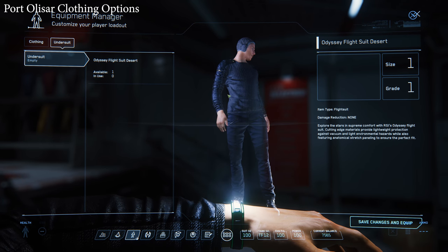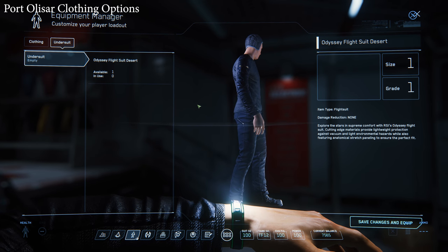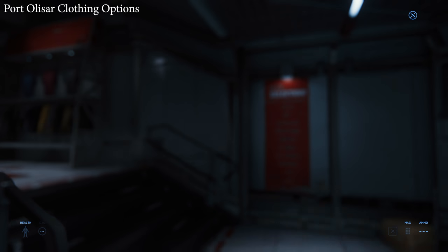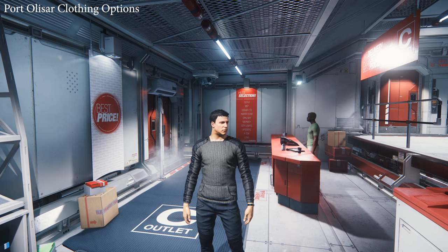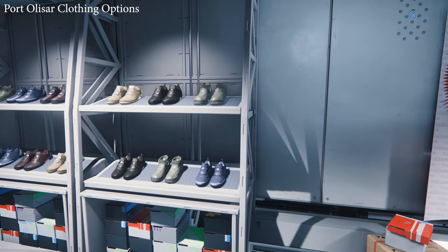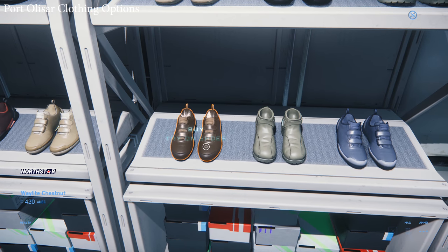I'm not sure what the hat slot is for — probably a glitch when you take off the helmet, I guess. Ugly as hell, though. Now I don't have any clothes on, or spacesuit, I mean. And in here you can buy regular shoes.